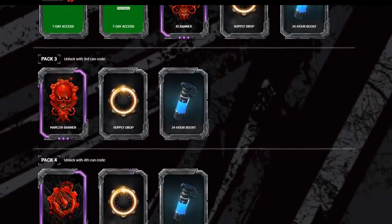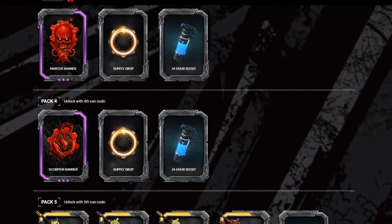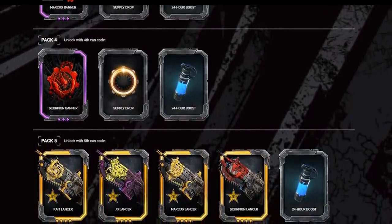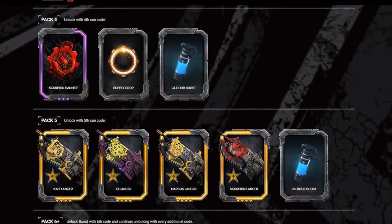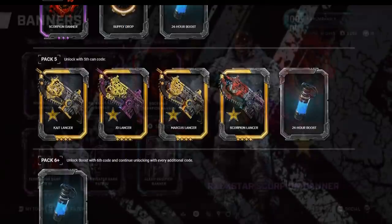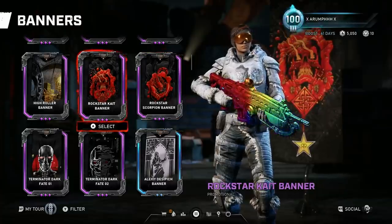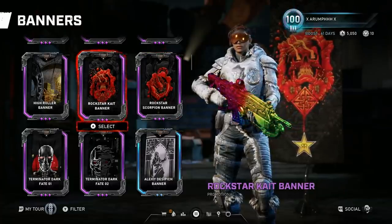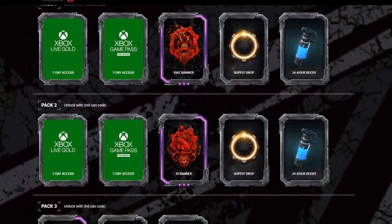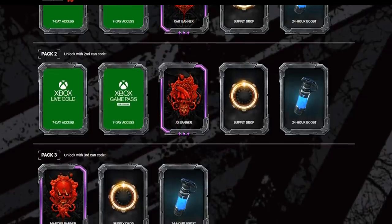Code two also gives Xbox Live Gold seven-day access, Xbox Game Pass seven-day access, JD Banner, Supply Drop, and 24-hour boost. Code three is Marcus Banner, Supply Drop, and 24-hour boost. Code four is a Scorpion Banner, Supply Drop, and 24-hour boost. Code five is a Kate Lancer, JD Lancer, Marcus Lancer, Scorpion Lancer, and 24-hour boost. Code six is just a 24-hour boost. From all these different codes you're going to get one of those six - and all the codes are under the tabs.